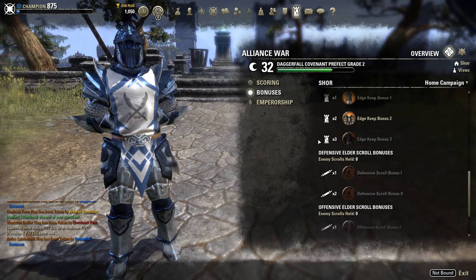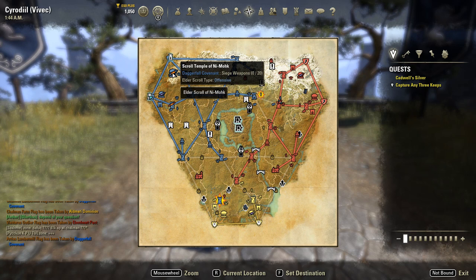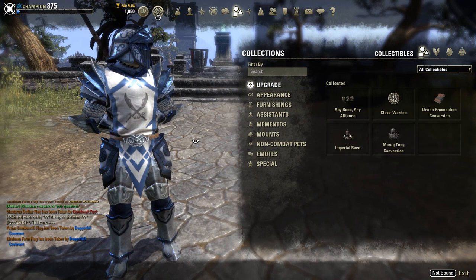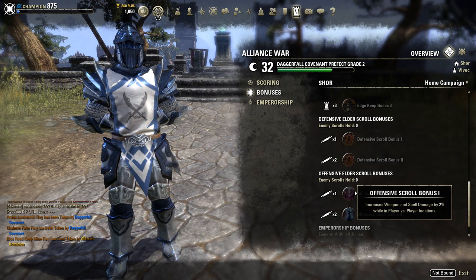Then there are the bonuses for the Elder Scrolls. Elder scrolls on their own don't do much — when every faction holds their own home scroll it doesn't give any bonus. You only start getting a bonus when you hold an enemy scroll. Holding a defensive scroll gives 2% increased physical and spell resistance, and an offensive scroll gives 2% increased weapon and spell damage. When you hold both enemy scrolls it will be 5%.